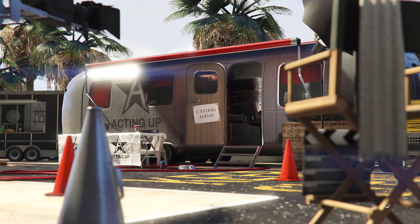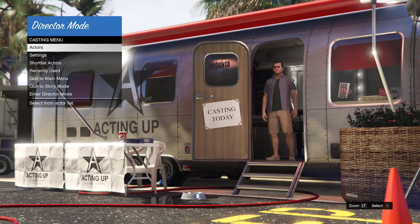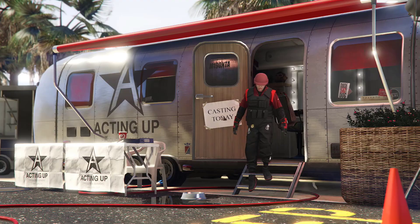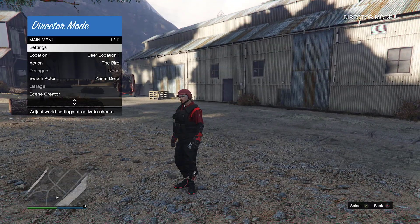From the director mode, you need to select the online character — whatever character you want to take into online. Go to Actors, go to Online Character, select your character, and go to director mode. As soon as you load in, open up your interaction menu.